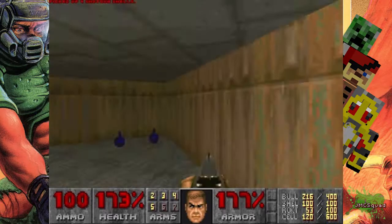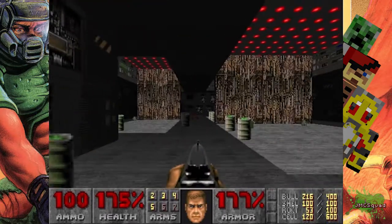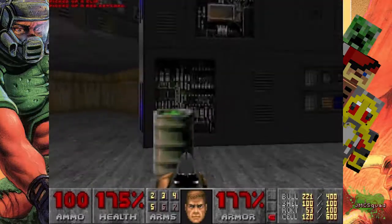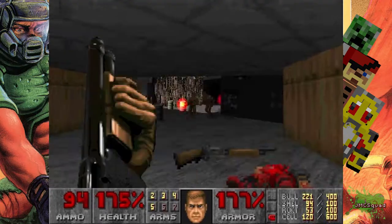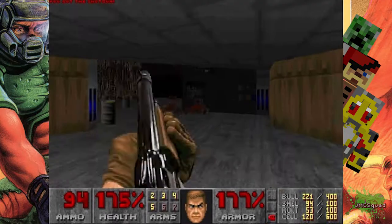I actually did this level quite recently — the whole episode — on my Xbox, and it did prove a little bit of a hassle. What we're doing is running forward and sprinting backwards. As you sprint forward, get the key, sprint backwards, and every single mob in the whole world gets opened up. Basically, you've got a huge fight on your hands.